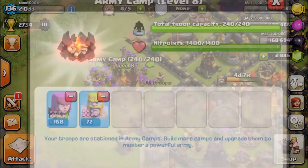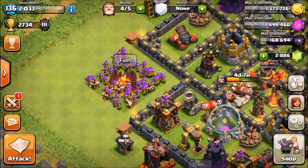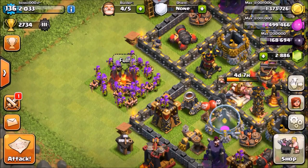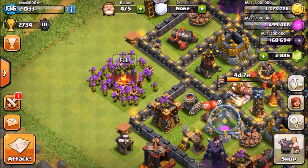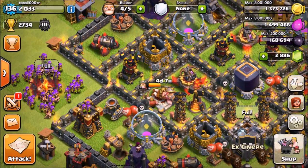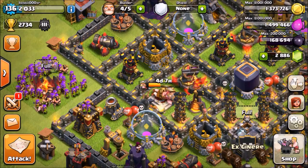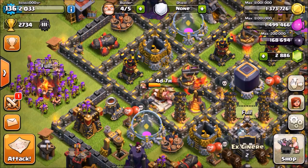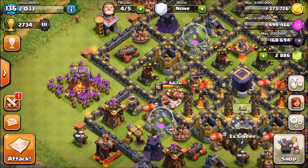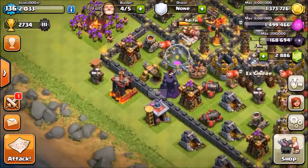My tip number two is to use a cheap dark elixir army. I would suggest balloons and minions because that's a pretty cheap and fairly fast strategy, and it's not too heavy on the dark elixir. What you want to avoid is using very dark elixir-heavy armies like GoWipe or GoWiWi, because those are not really suitable for farming dark elixir.